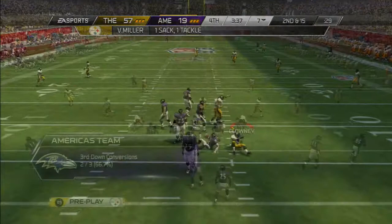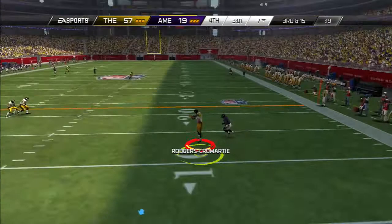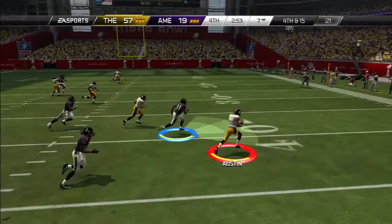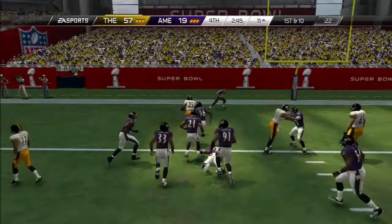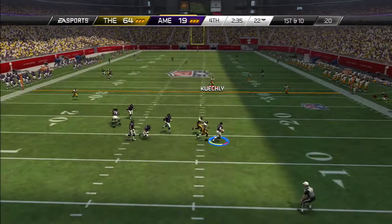Back out on defense — Flacco is obviously flustered, gets brought down by Von Miller. Third and fifteen, scrambling — we almost get the pick as he pretty much threw it right to me. My opponent is punting. Tavon Austin fields the punt, makes a nice cut, gets to the outside with only the punter to beat, but the punter somehow brings him down at the 11-yard line. LaShawn McCoy, who may be playing his final game on my team — I've had him since the beginning of Ultimate Team — still shows he can produce at a high level, going in for a touchdown. 64-19 is the lead.